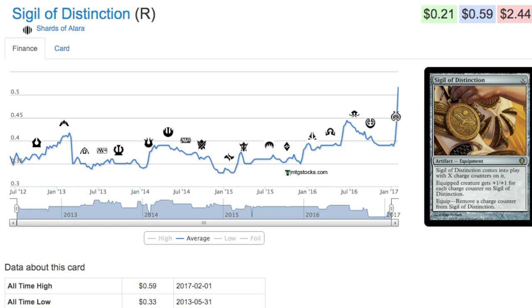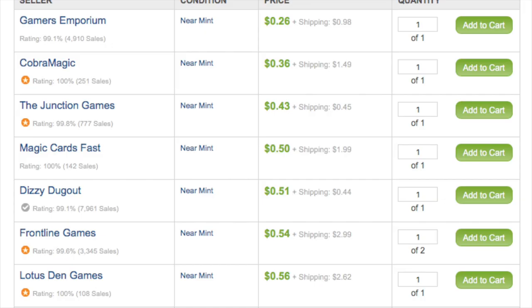Puresteel Paladin is essentially an equipment lord — if you play equipment, you get to draw a card. More to the point, it is in a very good Modern deck right now that has a turn two kill in Modern, which is fascinating because a turn four kill is supposedly too good. So we can only imagine what a turn two kill looks like. The deck is called Cheerios.